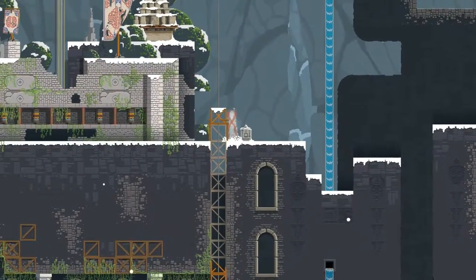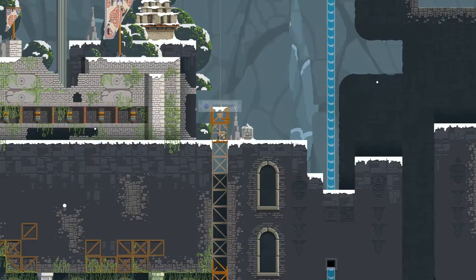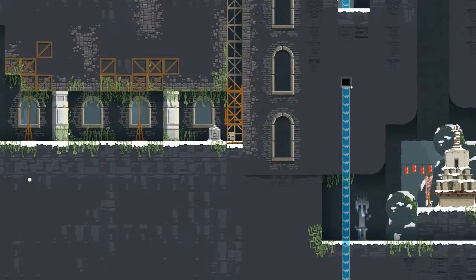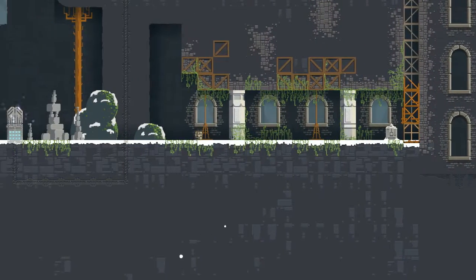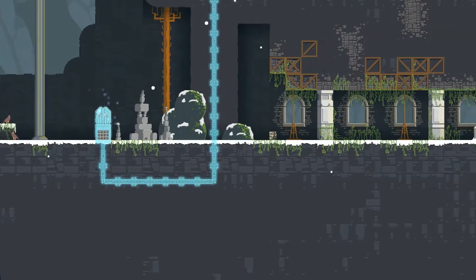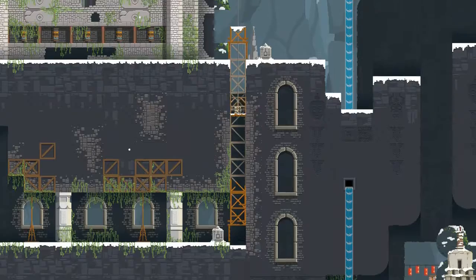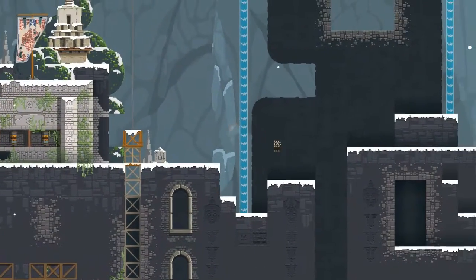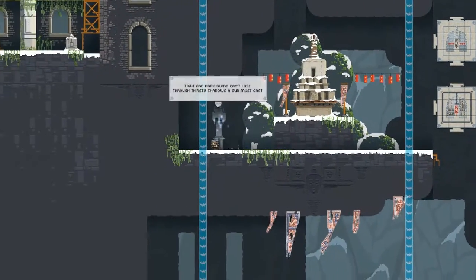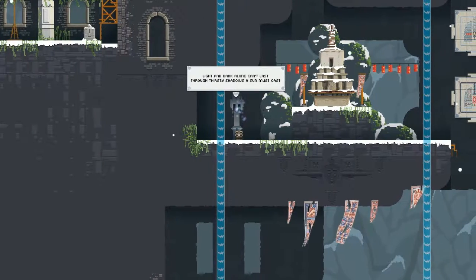Oh look, here's an elevator — call the elevator, thank you! I can ride this down. Okay so it seems I'll have to find another way over there. That's all right. If I activate this one... it's turned on something else. All right, before I figure out what else has been turned on, I want to go explore that bit to the right and below. Oh there's a thing here — 'light and dark alone can't last, through thirsty shadows the sun must cast.'